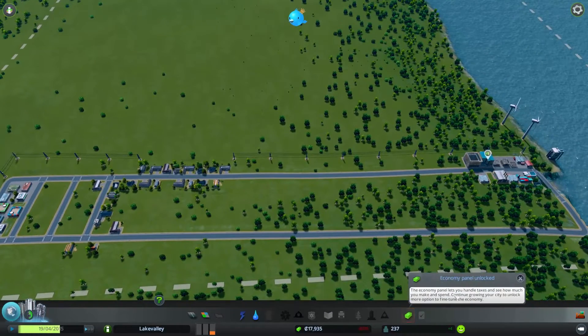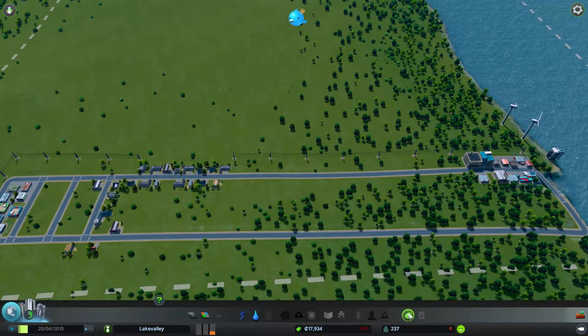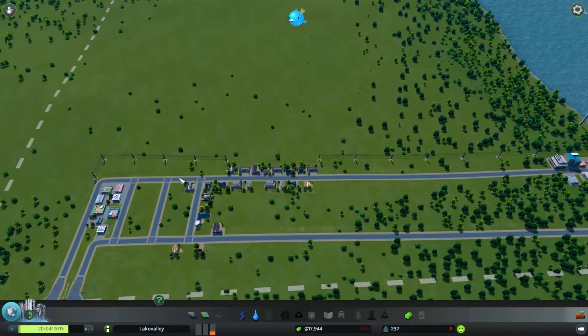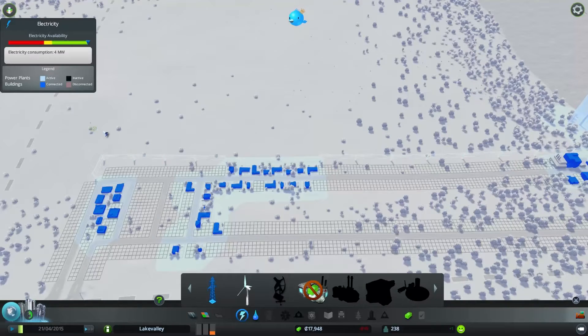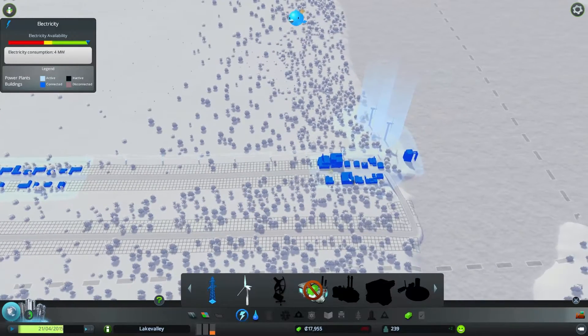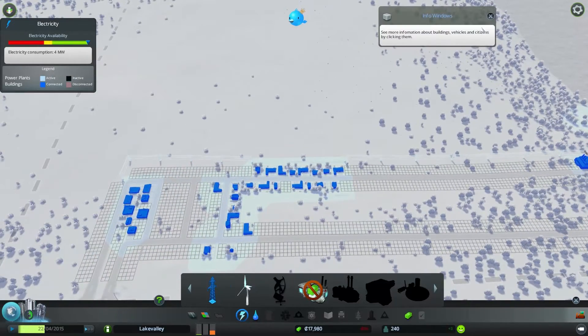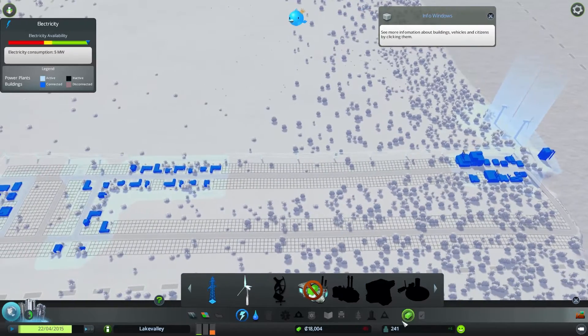As you're unlocking population and making money, you unlock things like the economy panels. You can actually reduce the budget on your power, water, and a few other things. For example, with power, we're producing 16 megawatts — I put down two 8-megawatt towers — and we're only using four. I could technically reduce power consumption and save some money per week. But the problem is I've zoned quite a bit of residential, industrial, and commercial that's going to eventually fill up and need all that extra power and water, so it's probably not worth the headache.